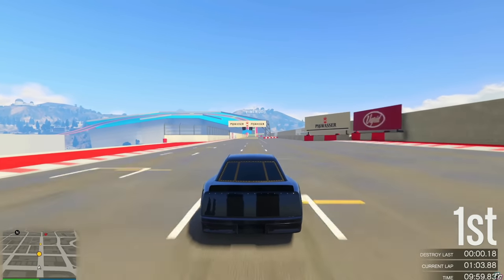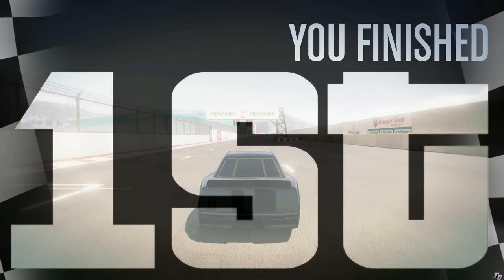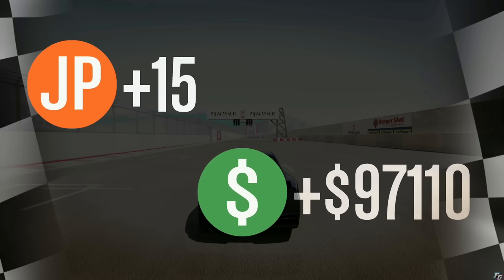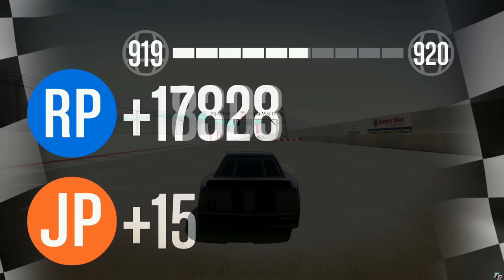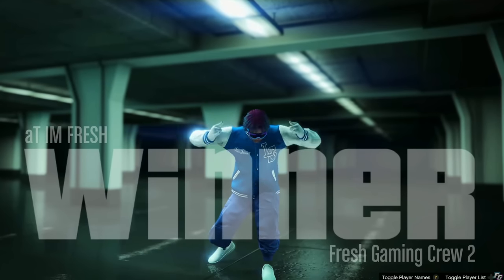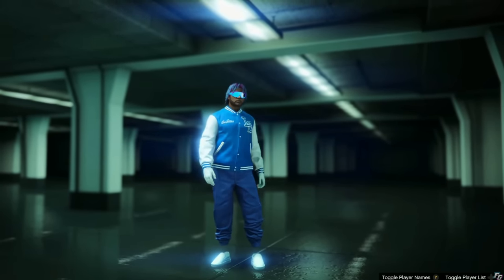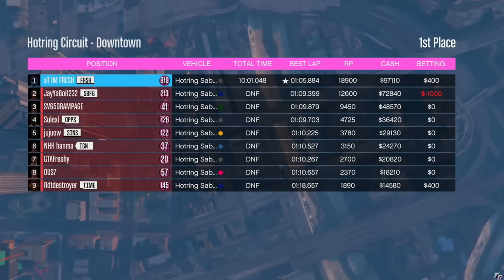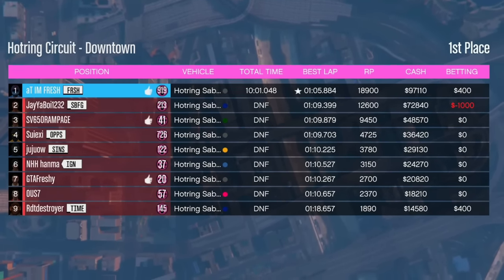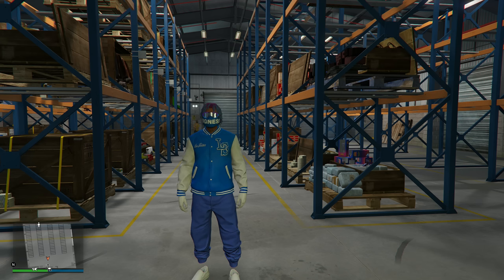Here's how much money you get: first place paid $97,000 and 19,000 RP. The shocking part is how little time it takes — I was only in the race for 10 minutes. $97,000 and 19,000 RP in just 10 minutes makes this method super overpowered.